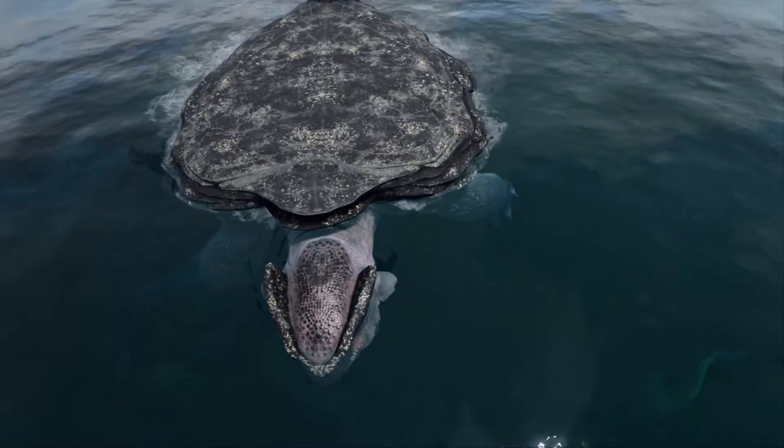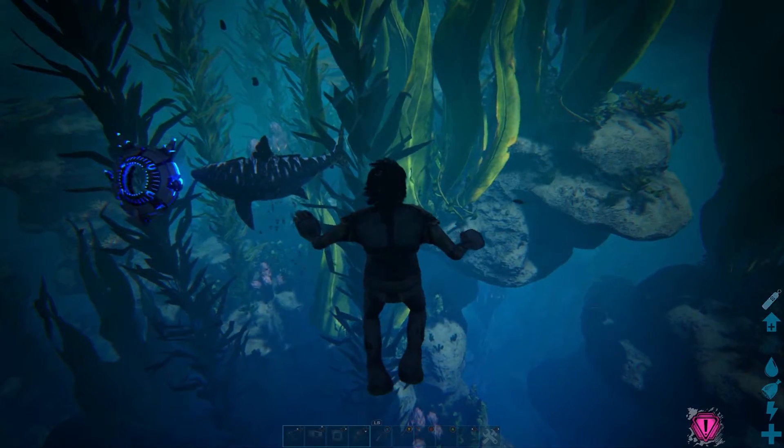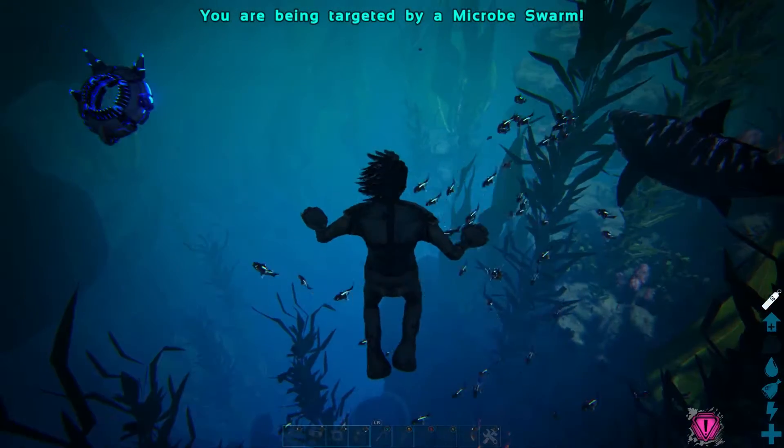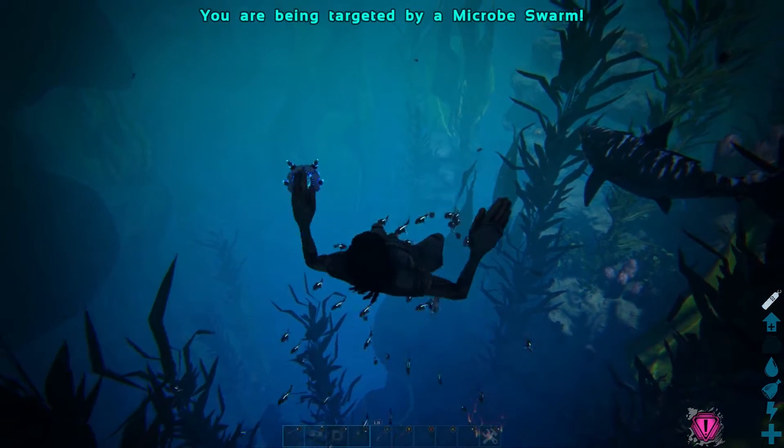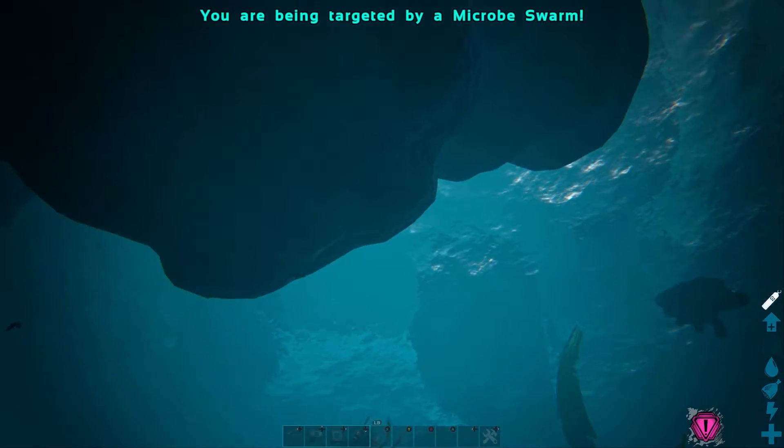When you do find one of these, you're going to want to hang out somewhat near it, dive to the middle to lower depths of the ocean, and find yourself a school of parakeet fish. When targeting you, these will be called a microbe swarm and act similarly to the insect swarm in the bog biome.